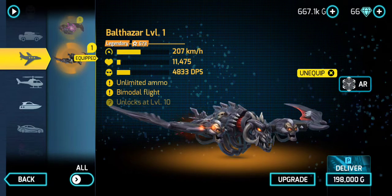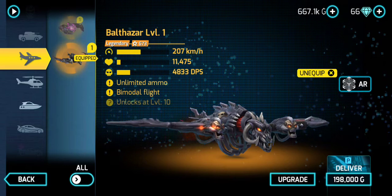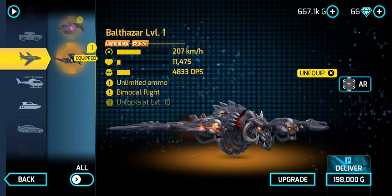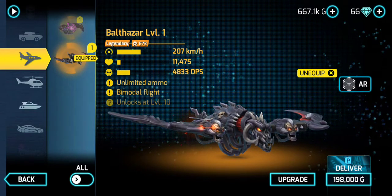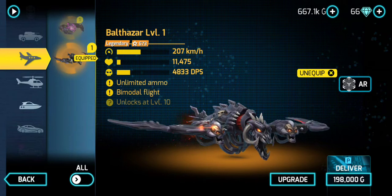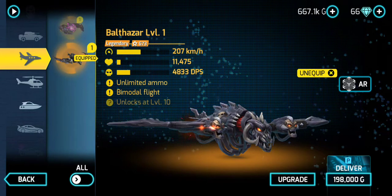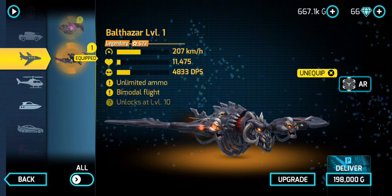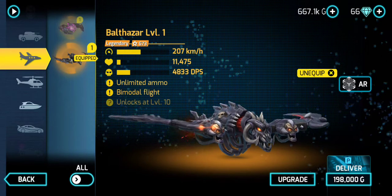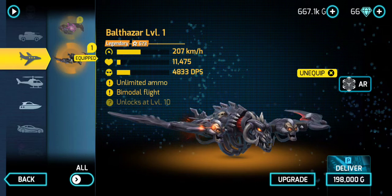Welcome to Bouncy Jail Gaming, BJG for short. Today we're going to be doing another review, which is going to be the final review for all the rewards from the Doomsday Street Club event. We're going to be reviewing this plane — I don't know how to pronounce it — let's just call it the Balthazar plane.